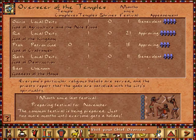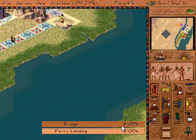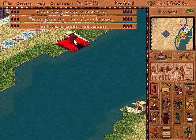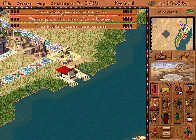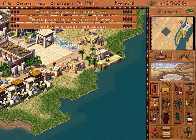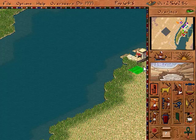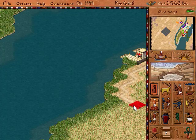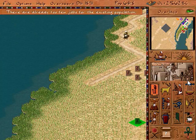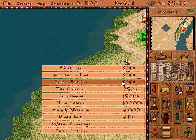That was our unemployment — sixteen percent. And that is still water crossing. Let's go. Let's put our housing there, a firehouse, architect's post.